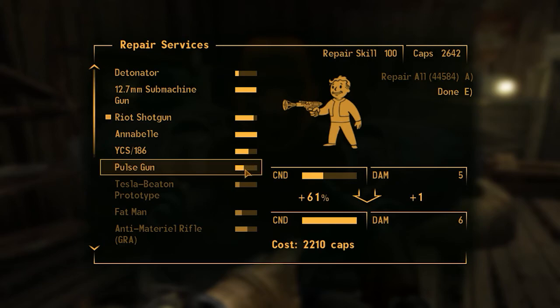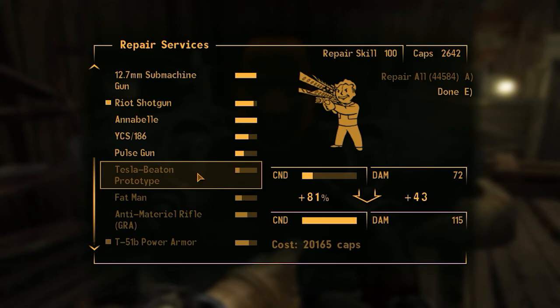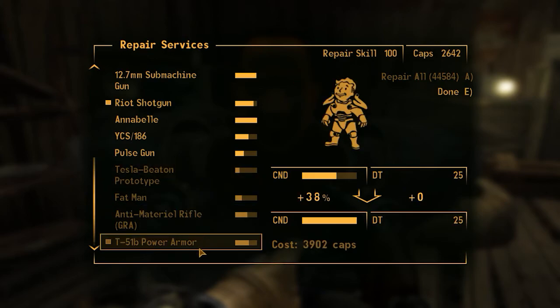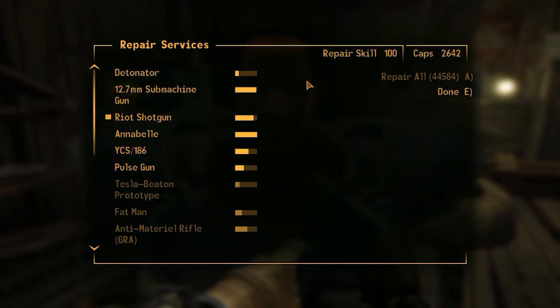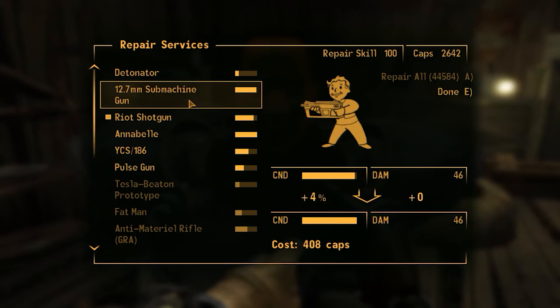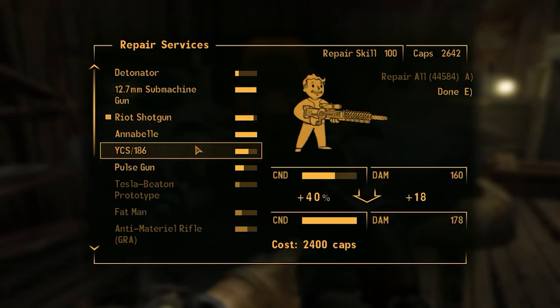I want to repair my... not the power armor, this. That's a lot of caps I don't have. We won't gain anything from repairing the armor, but we would gain from repairing this — but we don't have the money anyway. Actually, let's repair this one.